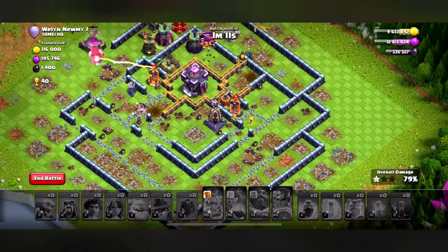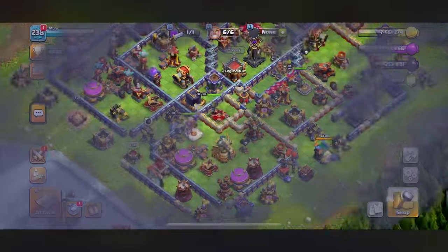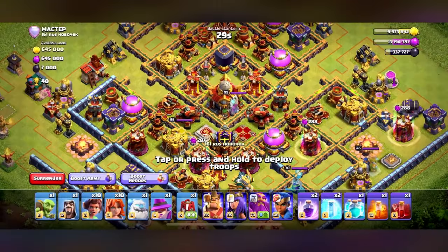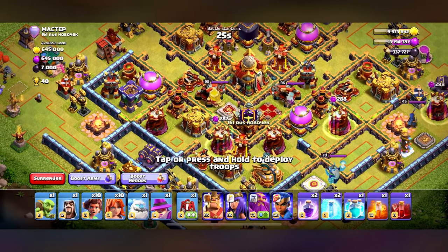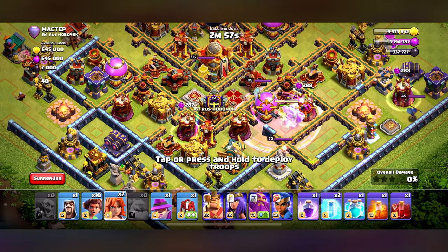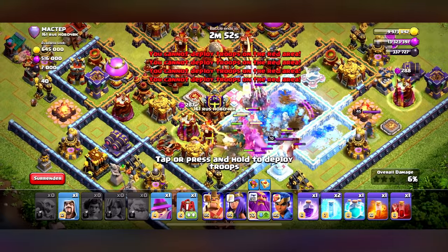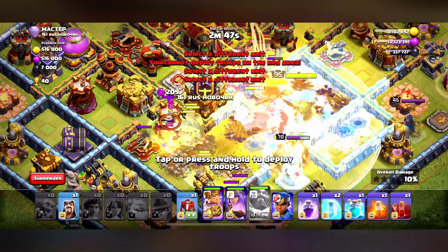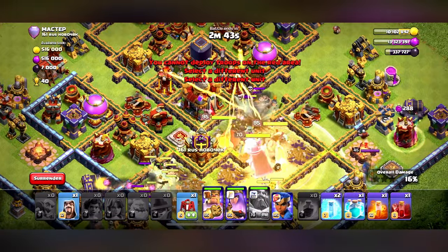I really need to use a new strategy because obviously the meta is the pay-to-win thing now. This is not working anymore - they nerfed Root Riders way too hard. That was stupid, I should not have lost that. Now I'm pissed off - I'm just going to spam stuff. Where's the hole? Jesus Christ. Making everything invincible. We should not have lost that battle, that was really stupid.